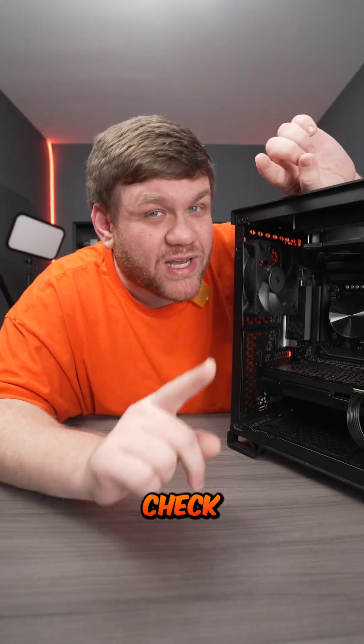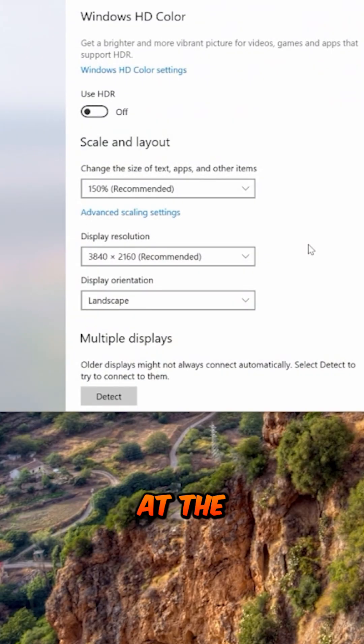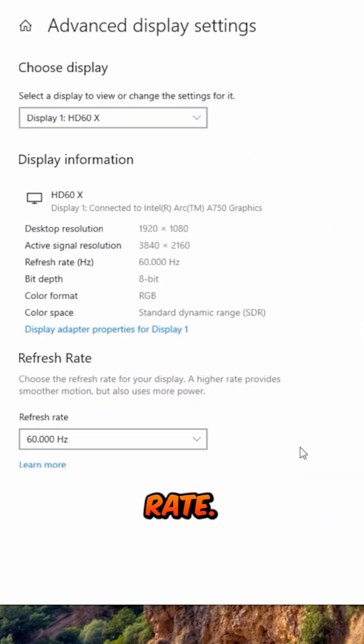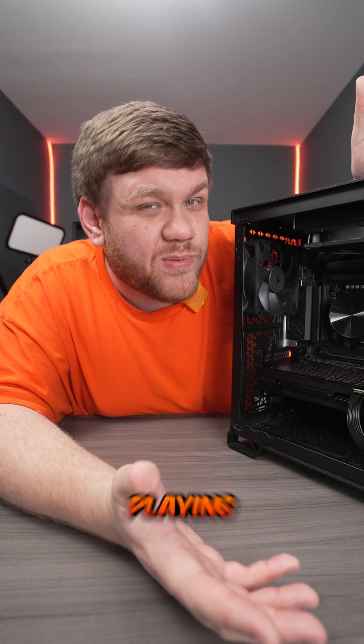But you're not ready for gaming yet — make sure you check this last thing. Go to your desktop, right-click and go to display settings. At the bottom, you'll have advanced display options — click that and choose your refresh rate. Pick the highest one supported by your monitor, otherwise it's going to feel like you're still just playing on console.